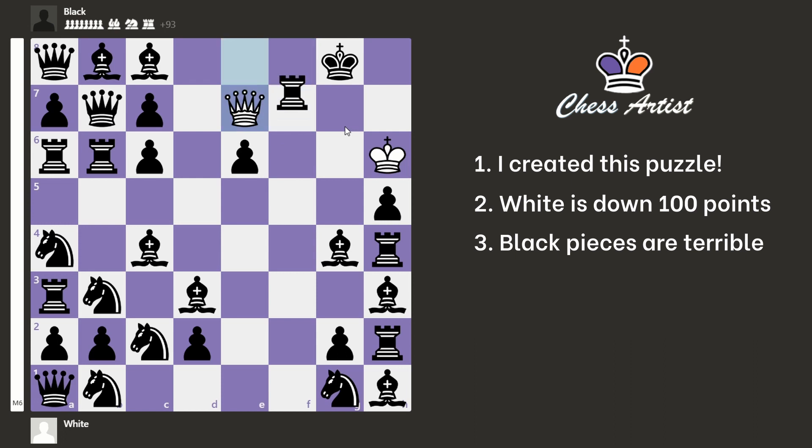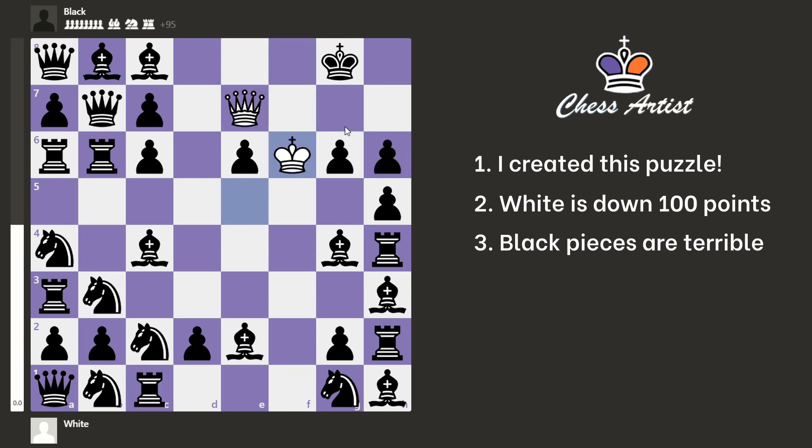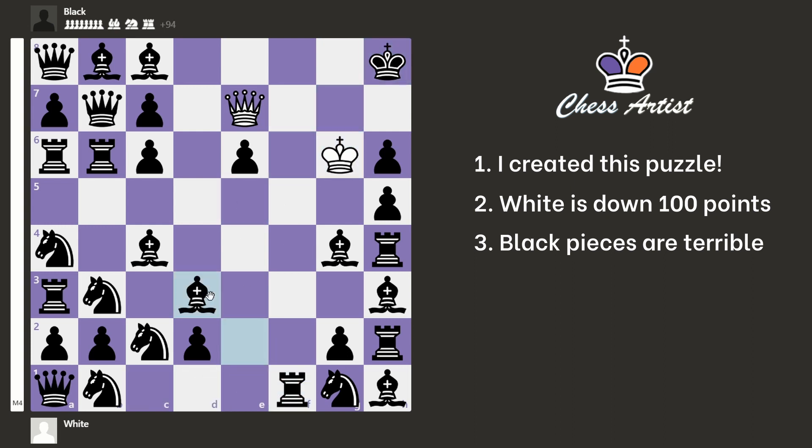If we go back to the very beginning, I mentioned that Black had to go here and not here. Let's say that Black goes to the other square — what's the difference? The difference appears after all those checks. Check, check, we block. Now after this check, remember Black before blocked with a rook here, and it was defended by the King which was there. Now the Black rook is undefended, and this is the fastest checkmate. That's why King g8 was more resilient in the previous line. But in any case, Black had no chance, even though Black had 100 points more. Look at all those pieces — they're just for decoration, not participating in the game. They're just here to make the puzzle seem more interesting than it is.